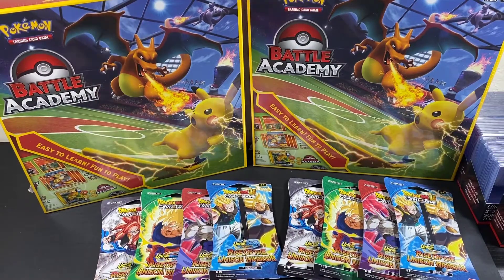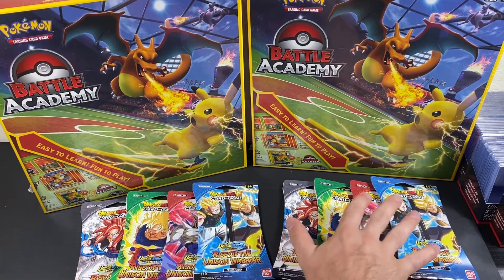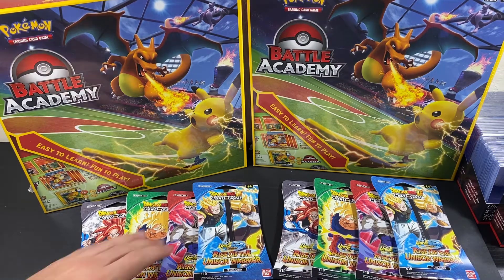Today we have Dragon Ball Super Opening, the new Rise of the Unison Warrior. This is Golden Red at City Retail, so your best value is to certainly open booster boxes, but Target doesn't sell booster boxes.